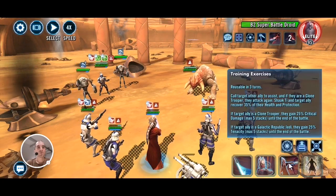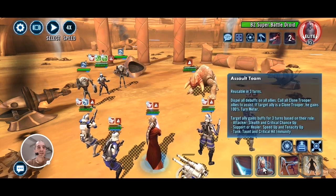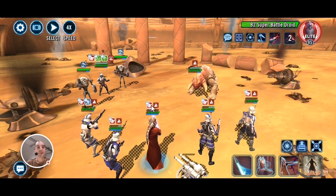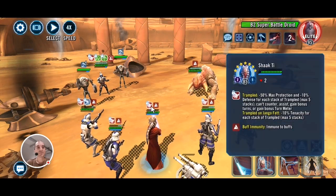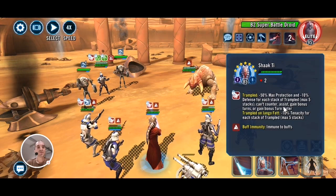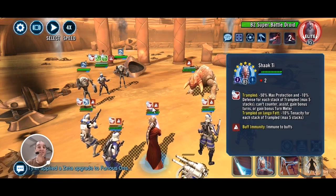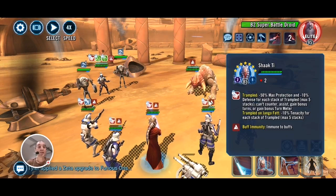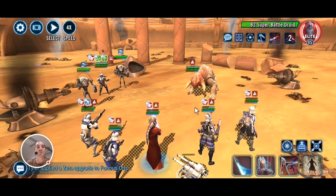I'm thinking I'll just do a mass attack here with Shaak Ti and take these guys out quickly. But because of this nasty debuff that the Rancor inflicted on us — called Trampled — you can't counter, assist, or gain bonus turn meter or bonus turns. So all the assists and attacks out of turn are now gone. If your guys have Trampled, they won't be able to do that, and on top of it they also lose max protection and defense, making them more squishy.